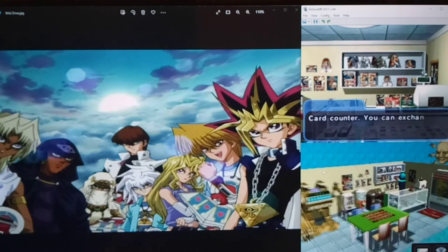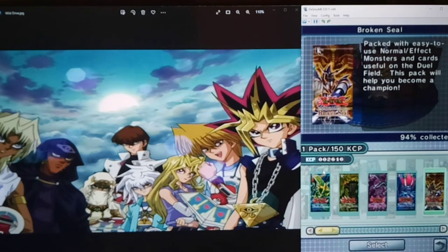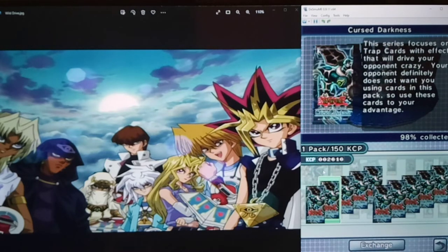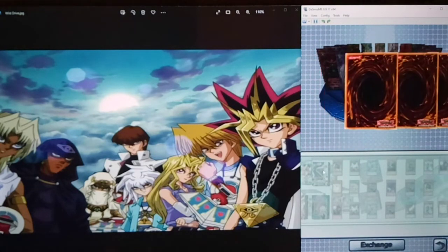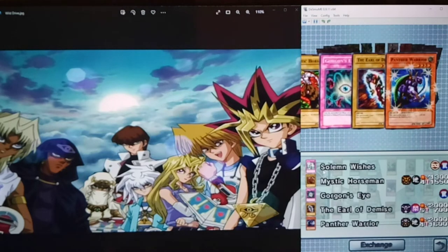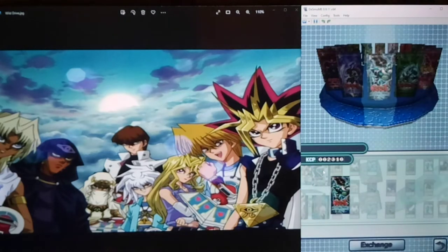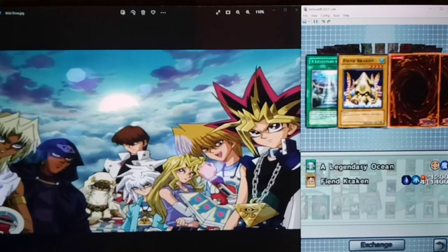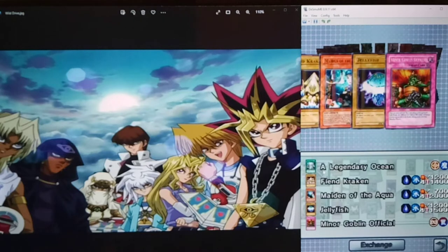The cards we got weren't anything I wouldn't mind having, to be honest. So if we don't get a Legendary Ocean within like five packs, then I guess we will save scum. If we do get it, I'll keep it. Panther Warrior is good. Do we have just standard Relinquish out of this pack? There we go - we got a Legendary Ocean! I will not save scum.